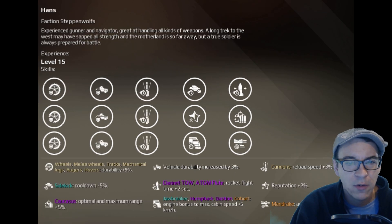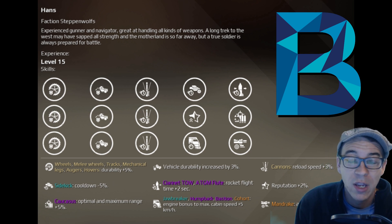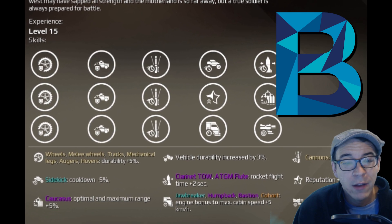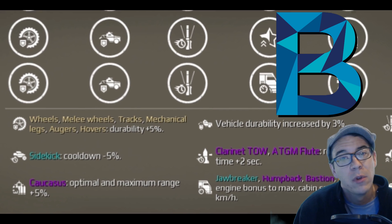Next up is Hans, which in my opinion is one of the goofier ones. They tweaked this one, and it's one of the few co-drivers we're going to give a B. Obviously for a lot of builds it's an S, but for overall use we're giving Hans a B right now. It has the best movement-part durability buffs and speeds up the super-heavy Wolf caps. It helps with wheels, melee wheels, tracks, mechanical legs, and hovers — boosting the durability of a lot of different movement parts, so it can be a really handy co-driver.